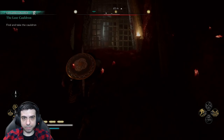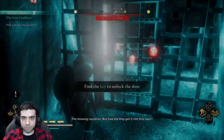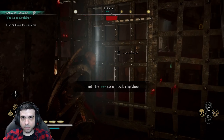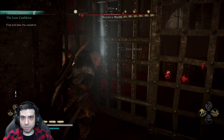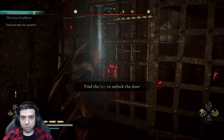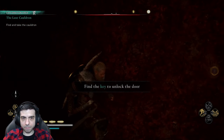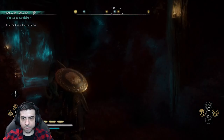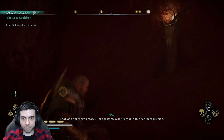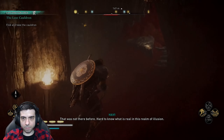There is a chest down there — Missing Cauldron. But how did they get it into this cave? That was not there before. Hard to know what is real in this realm of illusion.